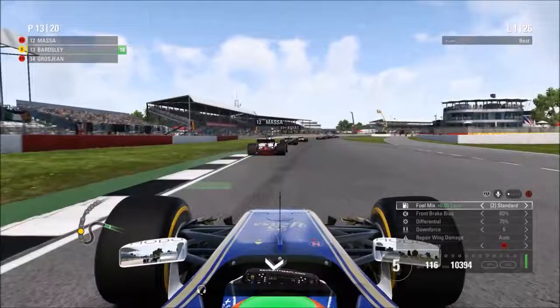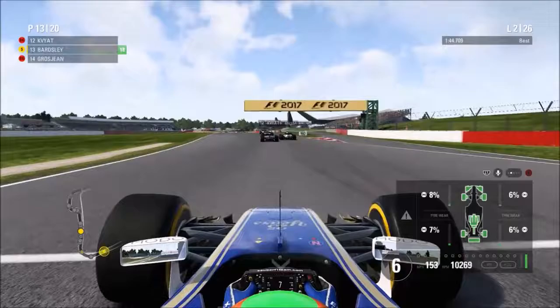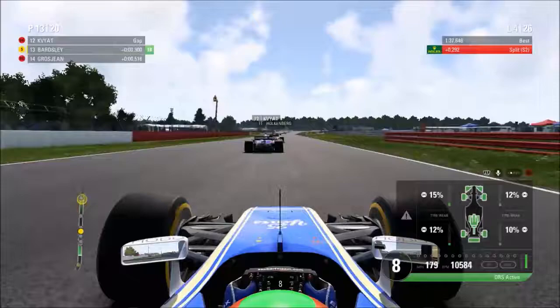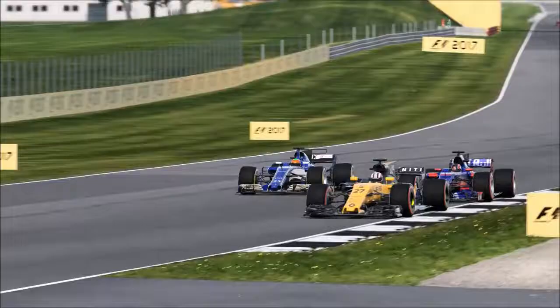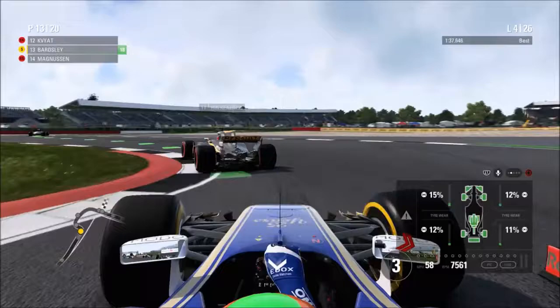Through Luffield we have a bit of a poor exit and Massa pulls a slight advantage. On lap two, Massa has a go up the inside of Kvyat into Stowe. I misjudge the braking coming up to Club and very nearly run into the back of Kvyat, had to cut a little onto the grass and got a warning for exceeding track limits. Cutting to the end of lap four - we're in the DRS zone of Kvyat trying to go up the inside of the Toro Rosso into Stowe corner, but Kvyat stays just ahead.